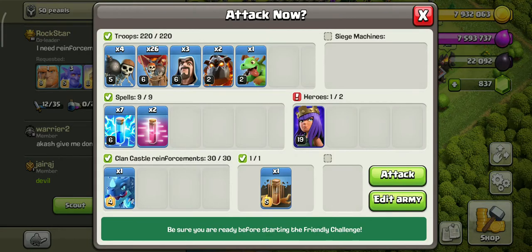What's up everyone! Today we will discuss the new TH9 strategy: Zap Laloon. In Zap Laloon, we use 7 lightnings. This is an awesome attack.